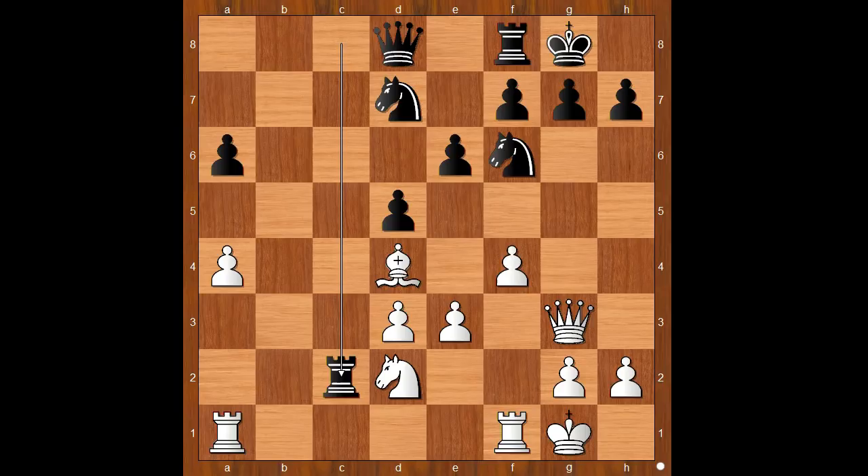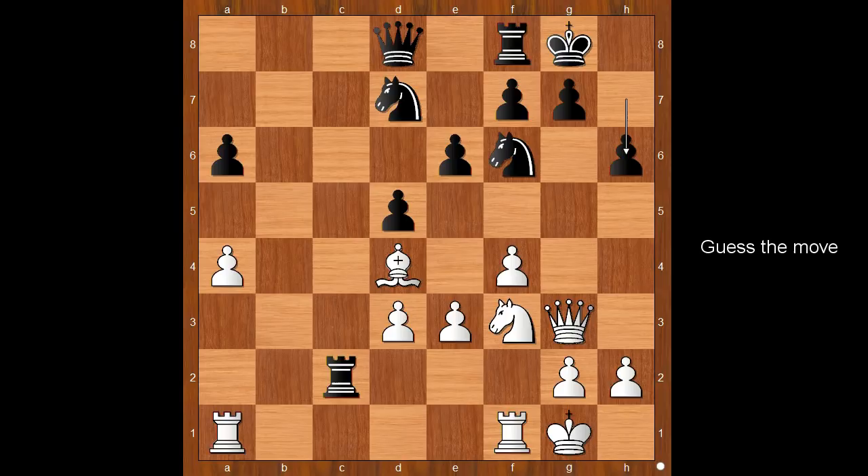That was the idea — black wanted to invade the second rank. It looks nice, but the rook is harmless on the second rank. Knight to f3, h6, white to move. How would you continue? What would you do in this position if you had white pieces?